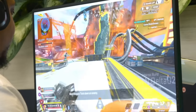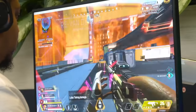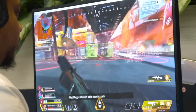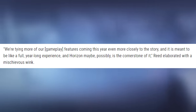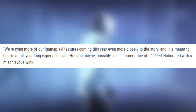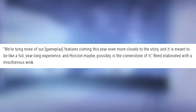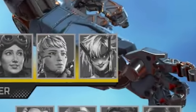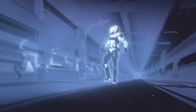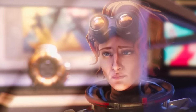We've already seen two of Alter's abilities in this tiny bit of test gameplay — honestly I never thought we'd be blessed with this much developer footage. Alter is most likely coming in Season 21 and will tie into the game's lore. Narrative director Ashley Reed told GameSpot they are tying gameplay features coming this year more closely to the story, describing it as a full year-long experience with Horizon possibly as the cornerstone. The lore in Season 20 is going to be heavily themed around time travel, as shown in the Season 20 launch trailer teaser of Horizon looking at a time gauntlet.